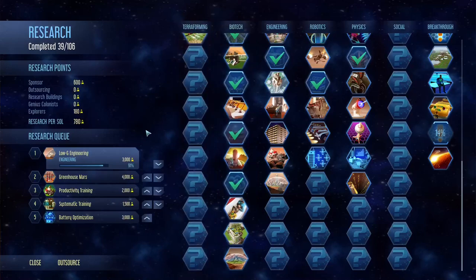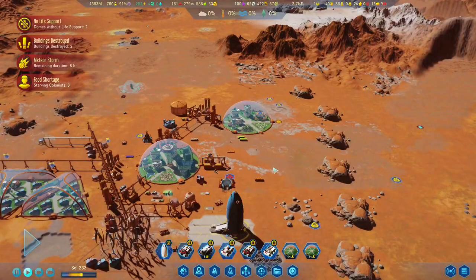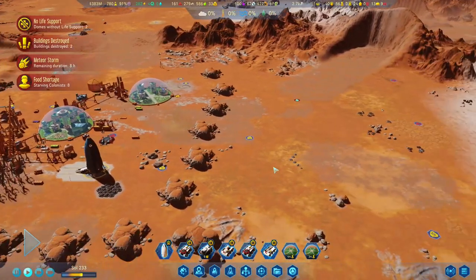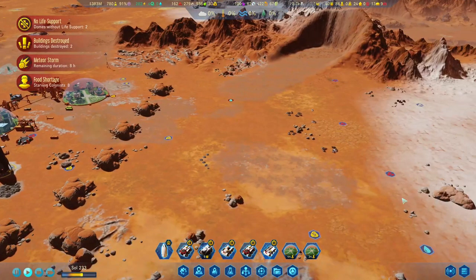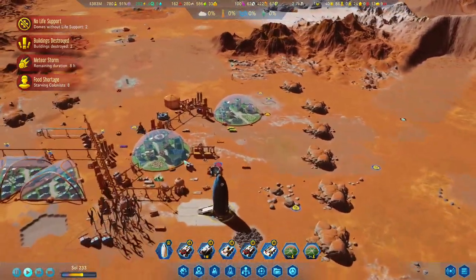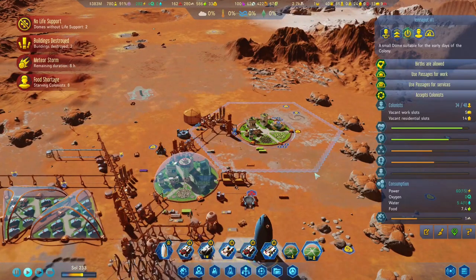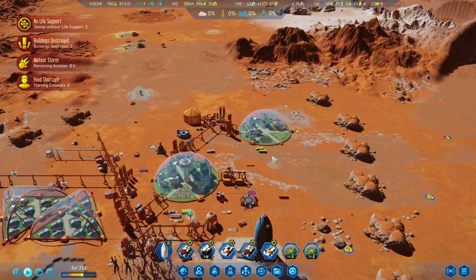Let's check the research. We do the low-G engineering and because we want to build another dome around here for these resources, and also we have a lot of colonists now and we don't want to run out of space.